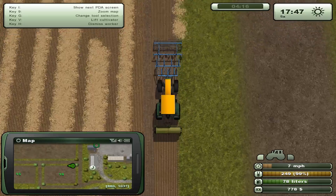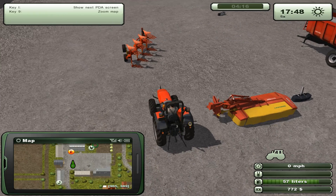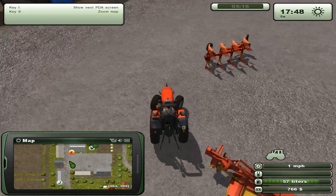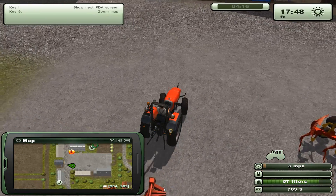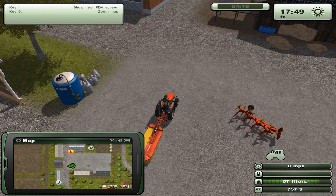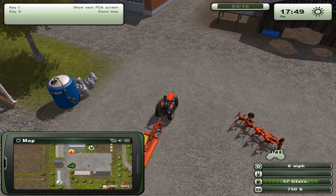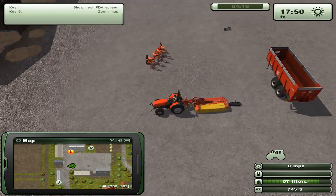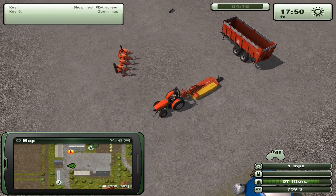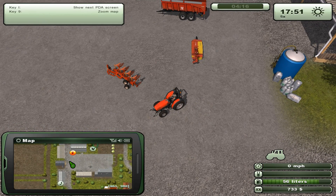We need to do some mowing — it's at the campsite, it will give us some additional cash. Attach. Why are we not attaching? Can't I attach it on the back of this one? That's weird. What is going on today? Weird things.